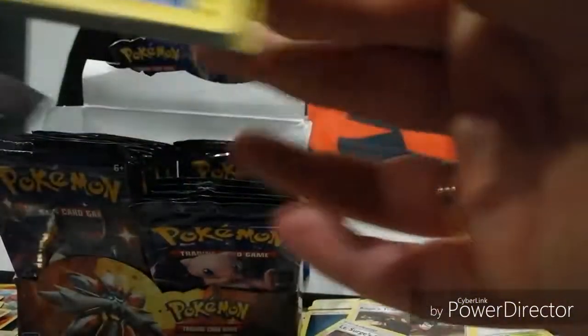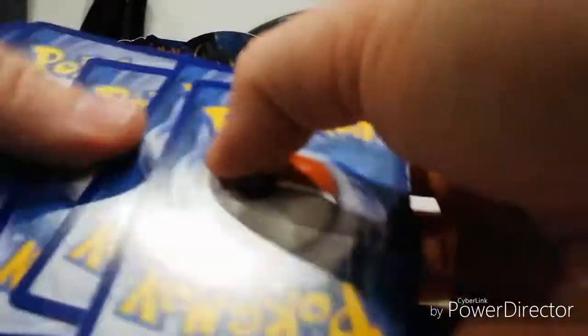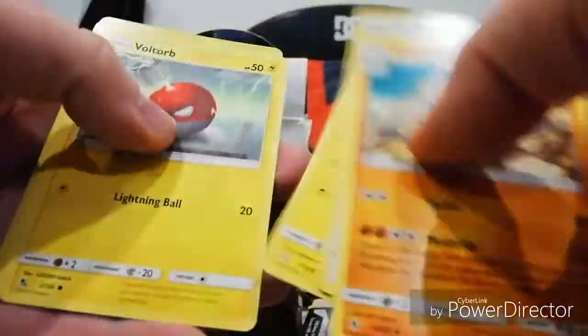Out you come, out you come. Energy, Graveler, Farfetch'd, Jinx, Pikachu, Voltorb, Koffing, Cubone, Jynx - shiny Slowpoke and an Erica's Hospitality.